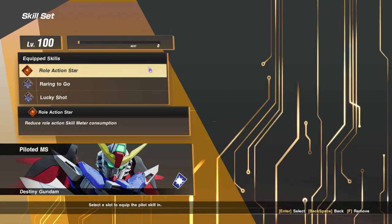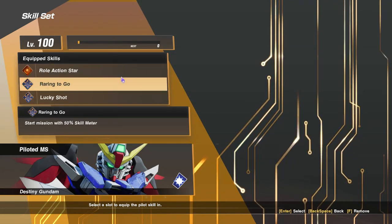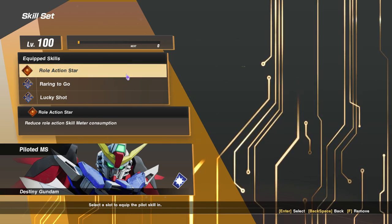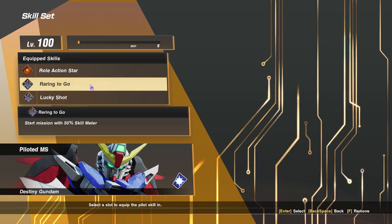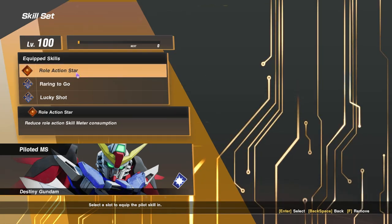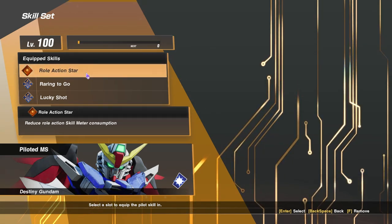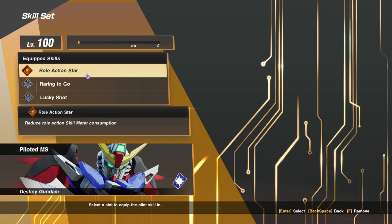Moving over to the skill set, these are some of the skills I went for. First I have the roll action, ring to go, and lucky shot. With all-rounders nowadays, I think roll action and ring to go are pretty much mandatory. You are starting out the match with 50% of your melee. After you use your roll action for all-rounders, you get a twice increase for your SBA, so that is really important. Ring to go is more or less optional - if you do a good amount of combos you should fill up your melee bar faster, but it also reduces the consumption so you can keep the roll action going.